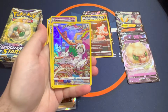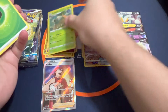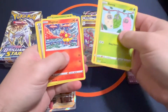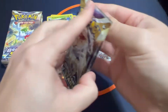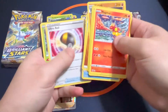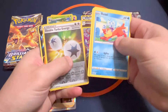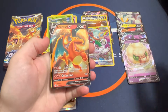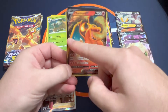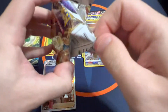And a Kangaskhan — check out that artwork, looks like he's pretty chill there. And a Charizard V! There we go, nice — first Charizard V ultra rare. Let's take a look — it is pretty off-center left to right on this one too, unfortunately, pretty skinny there. But hey, I'll take it. Still a nice V to hit — first Charizard V out of three boxes so far.